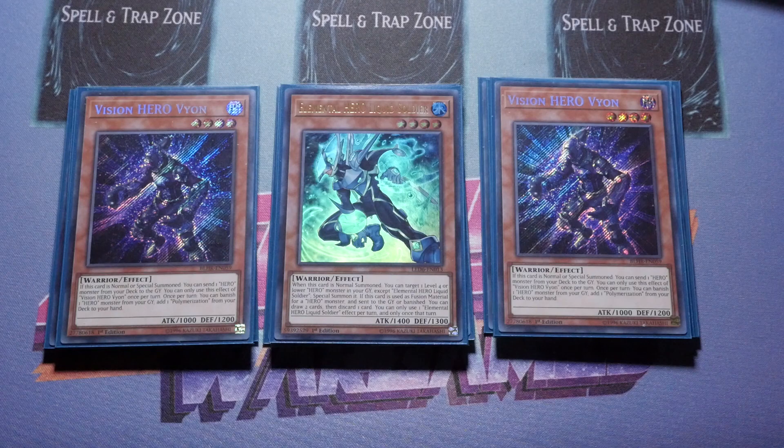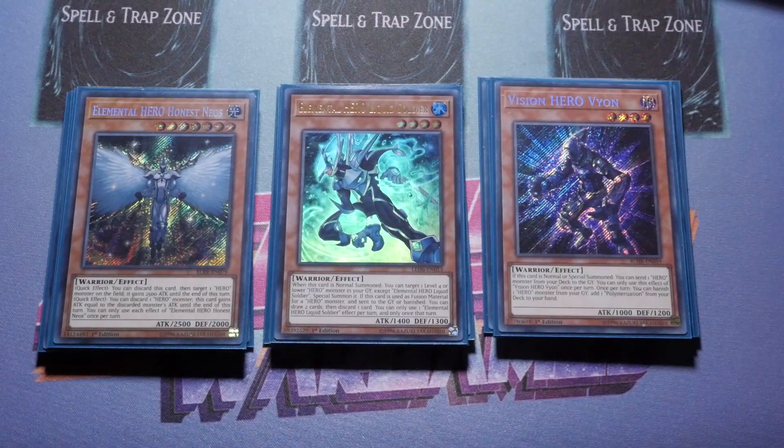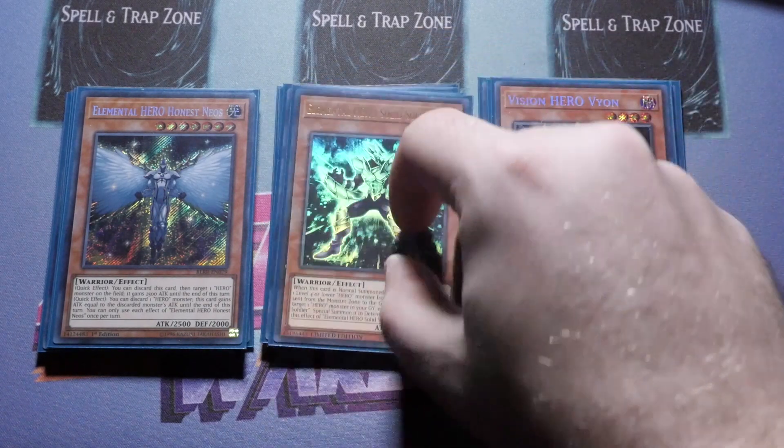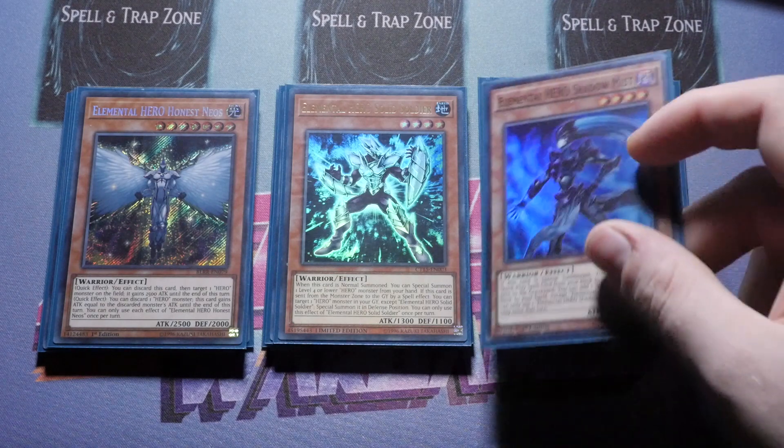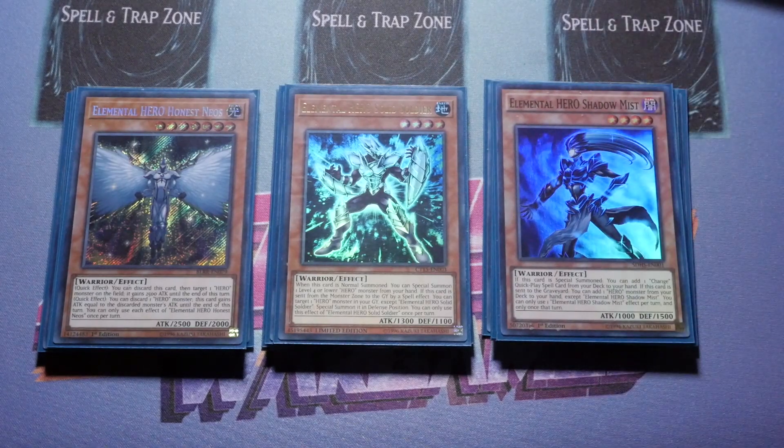We play one Elemental Hero Honest Neos — your game winner, giving a 2500 attack boost to protect Dark Law or go for game with Trinity. We also play one Elemental Hero Solid Soldier. Solid Soldier lets you special summon one Hero from your hand, and if used as fusion material sent to the graveyard by a spell effect you can special summon one monster from your graveyard in defense position or an Elemental Hero from your graveyard — again triggering Shadow Mist.